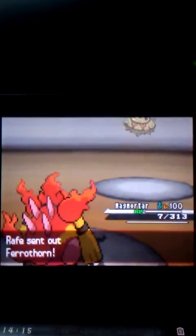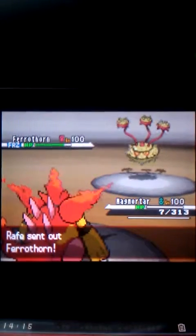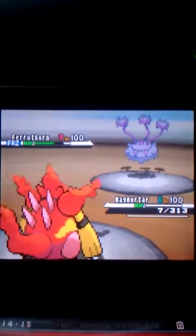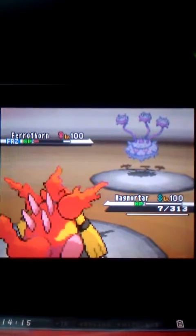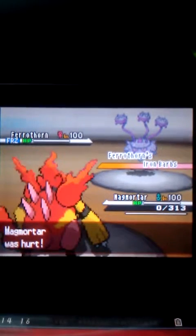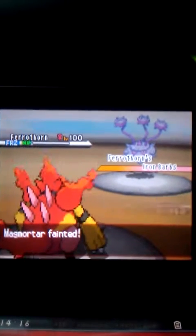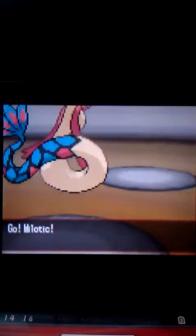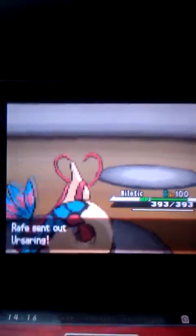He sends out Furrow Thorn, which is a really good choice because my Magmortar has nothing but physical attacks. So I'm going to use Fire Punch — no doubt that's going to kill him, but unfortunately I'm going to take some Iron Bar damage. So we're both going to die right there. That was a good choice taking out my Magmortar right there. Sorry for shaking right now — I'm still laughing from this battle, because me and Rafe — well, this battle actually took place like 30 minutes ago.